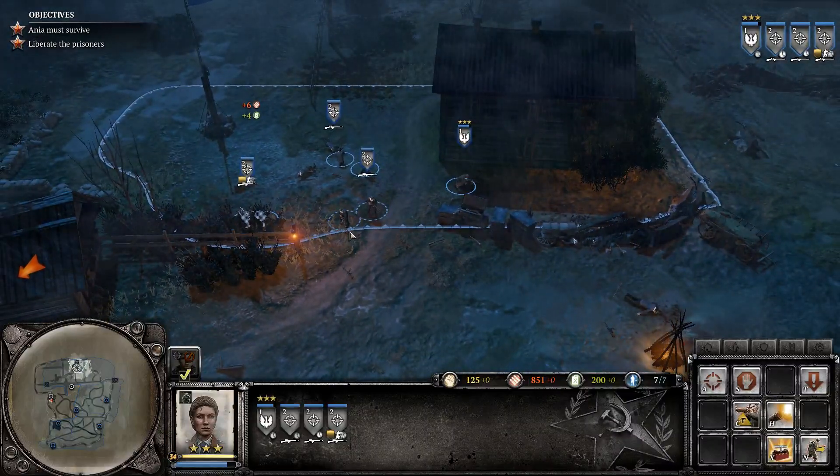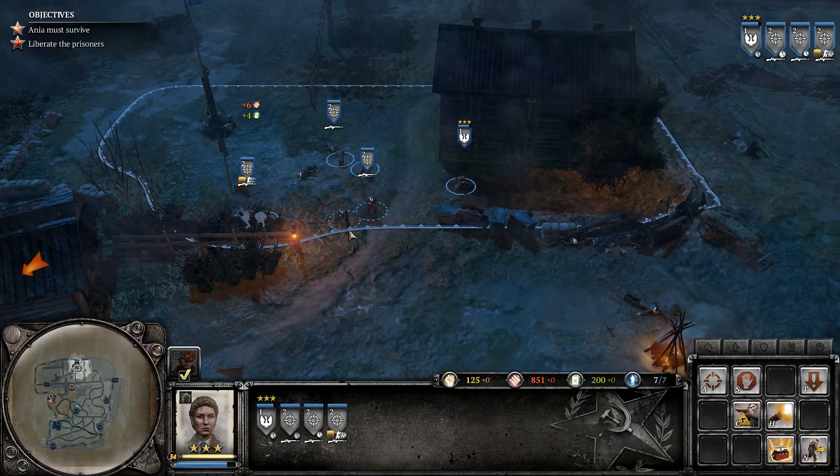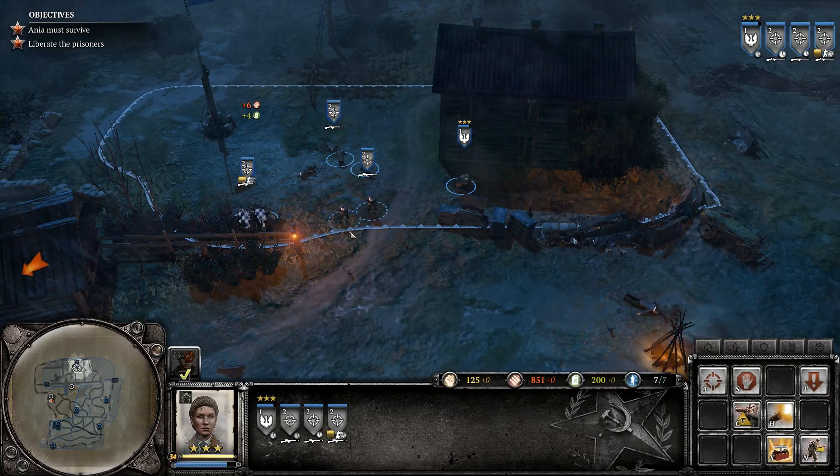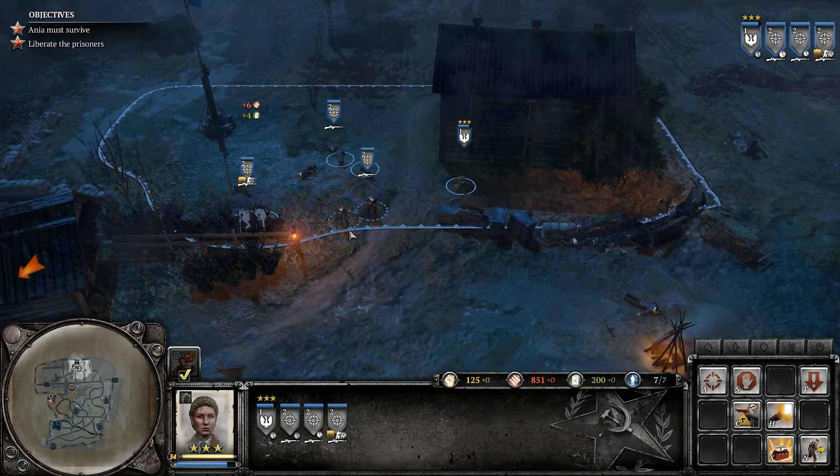Hello everybody, I am Bremen19 and welcome to episode 21 of our Company of Heroes 2 Soviet campaign playthrough, as we are working through mission number 11, Behind Enemy Lines.